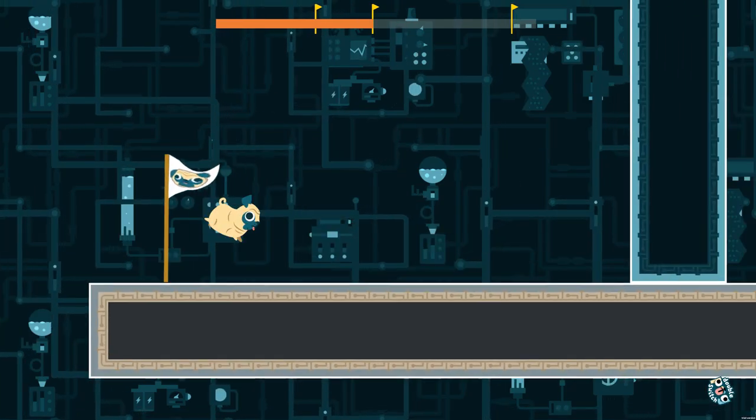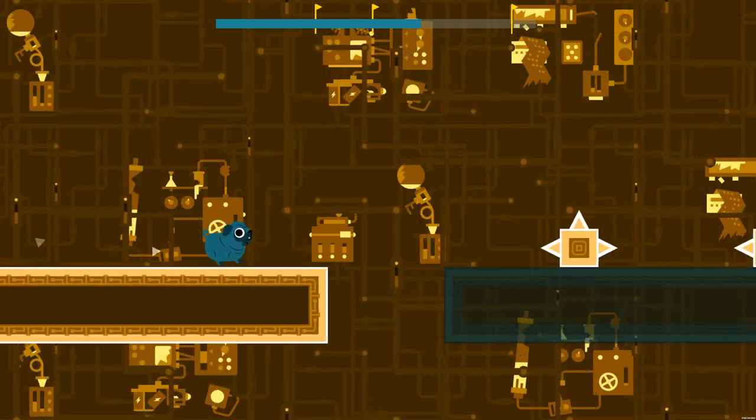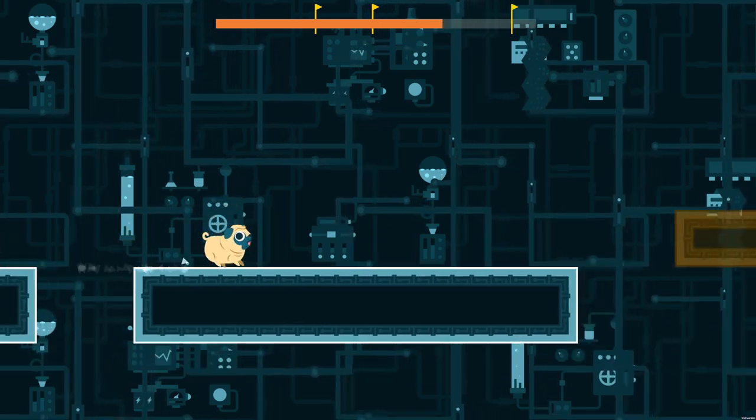It starts off really simple. You're jumping over some spikes, switching dimensions to avoid obstacles, and getting to the portal at the end. There are checkpoints in between, usually two per level.